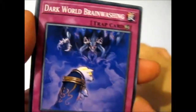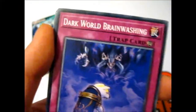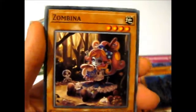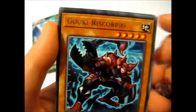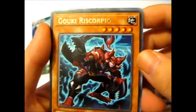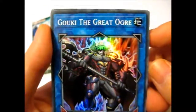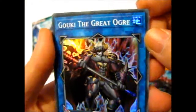We've got Dark World Brainwashing, Vendread Revenants, Zombina — she does look pretty cute for a zombie — a Goki-Riss-Scorpio for a rare, and a Goki The Great Ogre for a super rare. That's cool.